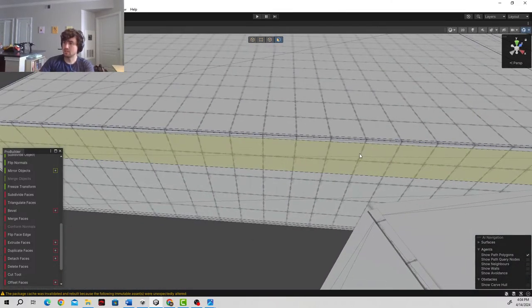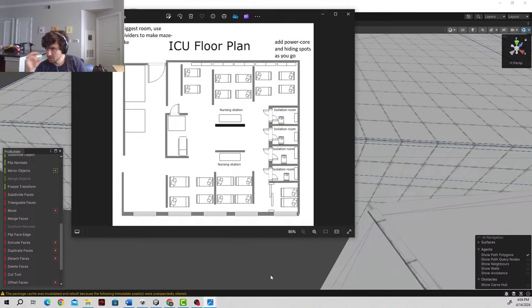Obviously we need to add a lot more here. So this one's probably going to be the hardest to block out because I want to make it sort of maze-like. So the blocking out process isn't as simple as just adding in a couple counters like we did in the kitchen. As I mentioned before, we're going to take inspiration from the floor plan, but it's not going to be exact. Isolation room — that sounds spooky. I want maybe to have some of these isolation rooms in the back, and that's where I could put one of these power cores in one of these spooky isolation rooms.